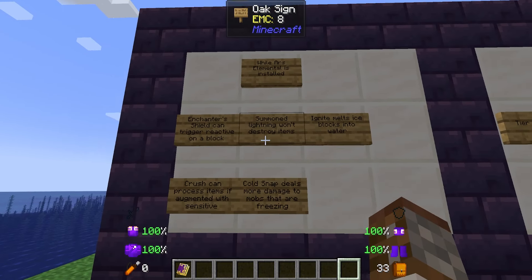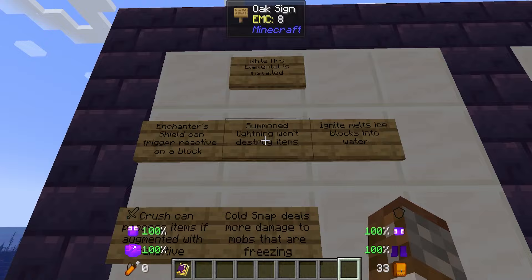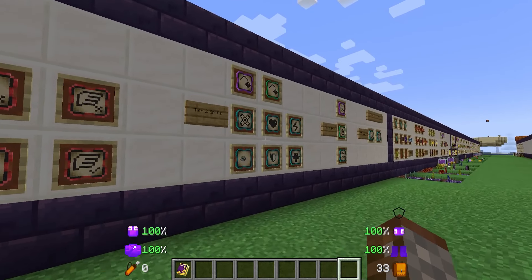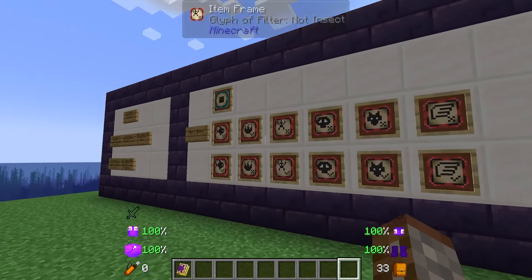If Ars Elemental isn't installed none of these will happen — so lightning will destroy items, for example, with just base Ars Nouveau. Now we're going to go over all the new spells that have been added with this mod.